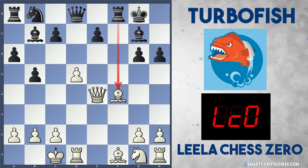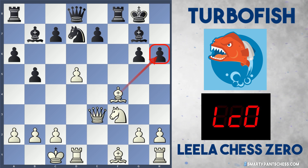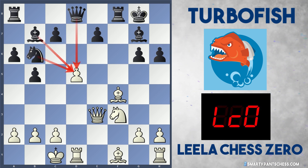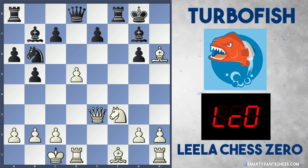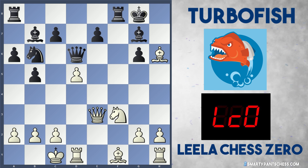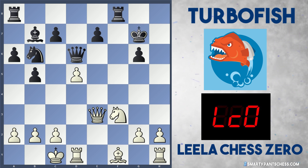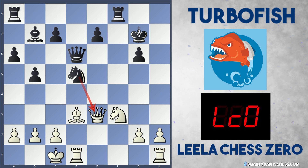Leela instead decides to play Nf3 rather than Nh3. Turbo Fish plays Nd7 developing, and Leela plays Qe3 hitting the h6 pawn. Turbo Fish plays a dynamic move — they let Leela take on h6, playing Nb6 to attack white's d5 pawn instead. Bxh6 is played, so pawn material is now equal, but black is probably going to win the d5 pawn. However, black's kingside is an absolute wreck and the king looks really unsafe.